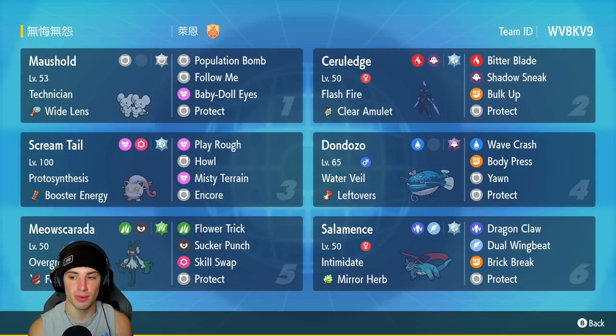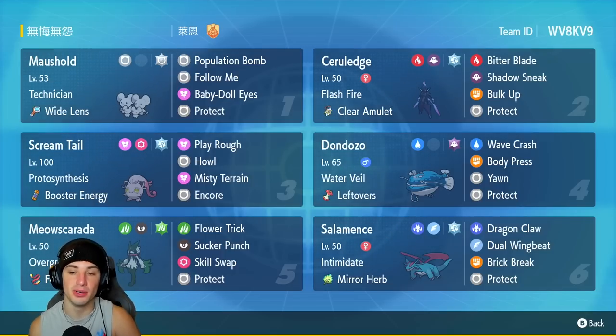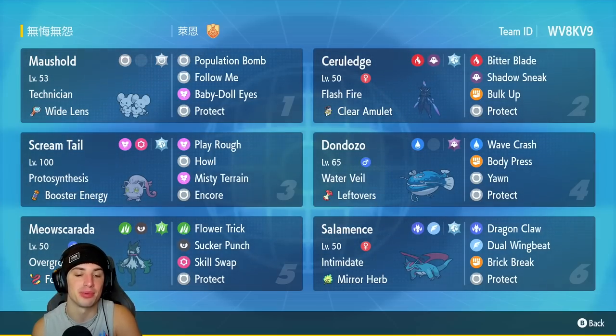Dondozo is our fourth Pokemon — just a Dondozo without Tatsugiri, so we'll see how it plays out. I've only used it by itself maybe once in series 1. It's not too bad — very bulky, hits semi-hard, solid all around. It has Water Veil as its ability, Leftovers as its item to recover HP every turn, then Wave Crash, Body Press, Yawn, and Protect.